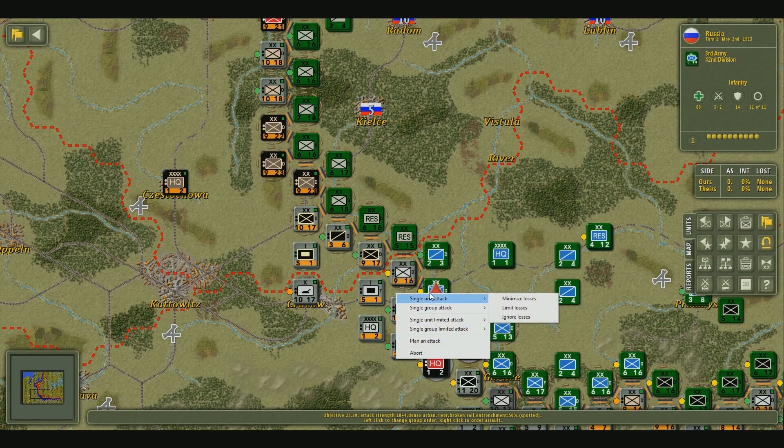Let's right-click on this town here. You could go over here to the single group attack or single unit attack, and you can minimize, limit, or ignore losses. Basically what this does is influence how long the unit is going to keep attacking in the battle before giving up. If you're on minimized losses, the unit is going to be a little more careful. If you're on ignore losses, they're going to charge in like madmen, often to their own detriment.